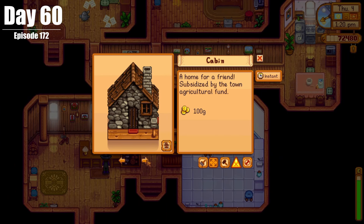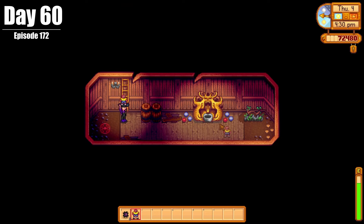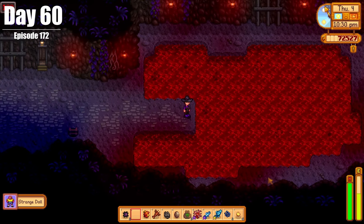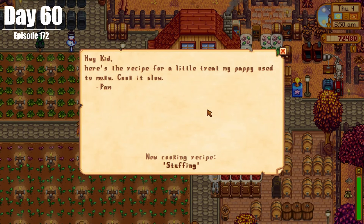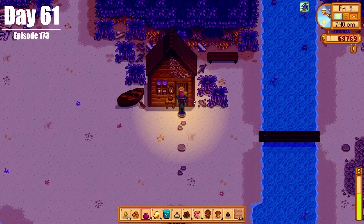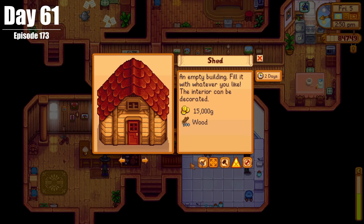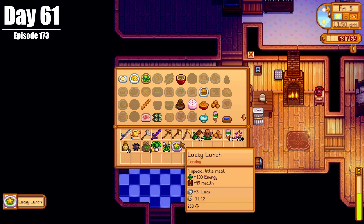On Day 60, we prepped for a shed, messed up a few things, leading to another rather uneventful day. But we got a ton of recipes in the morning from all the relationship building done in finishing the Community Center. On Day 61, we built a new shipping box on the farm, messed up Elliot's birthday, spoke to Willy about his boat, got Robin to build us a shed, and took some time to cook up some recipes as we worked towards finishing the recipe book.